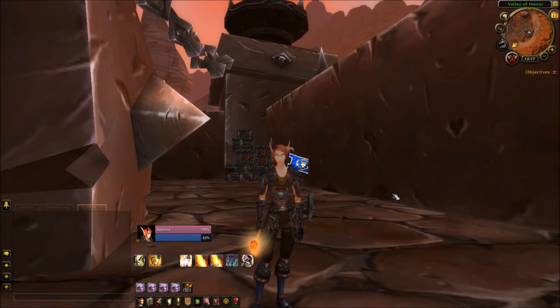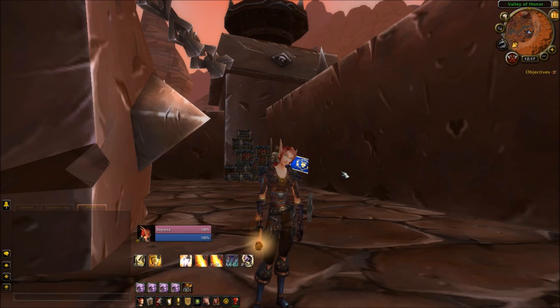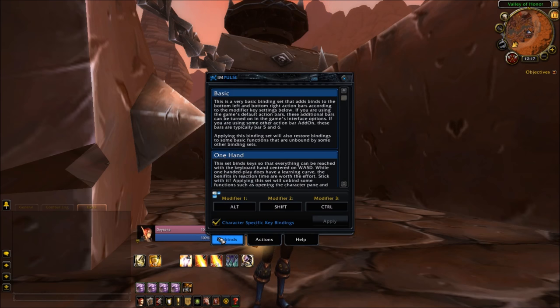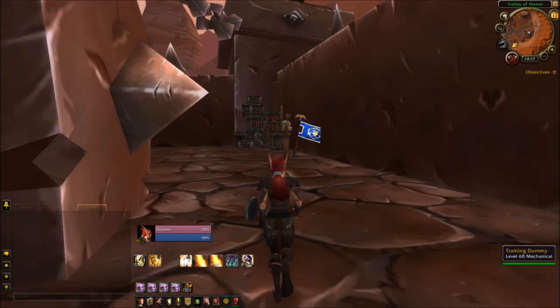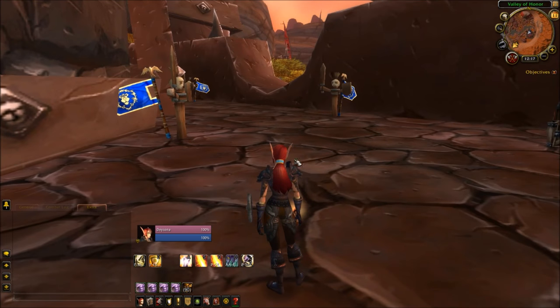Hey guys, Trackon here on my Protection Paladin. I just posted a few new macros for the latest update and they all work, so I thought I'd show them off in a video. I have a link down below if you want to copy and paste all the macros, or if you have the Impulse add-on you can click Impulse, sift through all their macros, and they'll go straight to your macro tab or hotbar. I also have a link below to all my other add-ons like Bartender — I provide links for all of them.